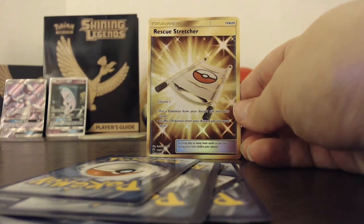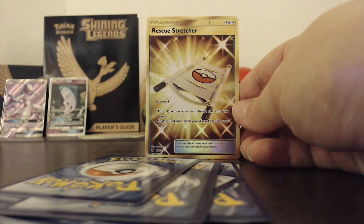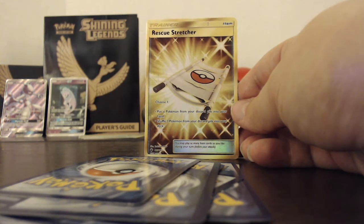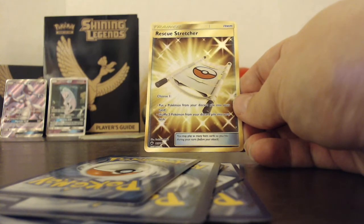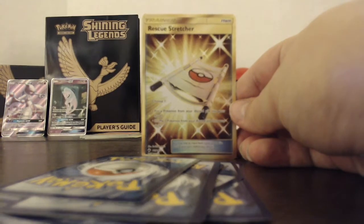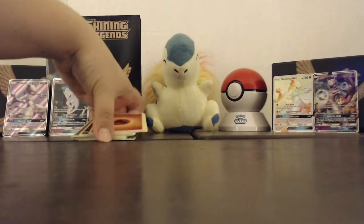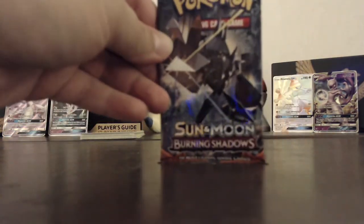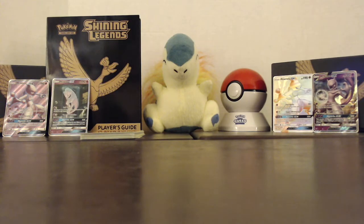Rescue Stretcher: put a Pokemon from your discard pile into your hand, or shuffle three Pokemon from your discard pile into your deck. Pretty nice — you may play as many item cards as you'd like during your turn before you attack. That's one I'll have to show Mitch, send him a picture while he's at work. Hey, it may not be the rainbow hollow Charizard but it sure is a beautiful card.